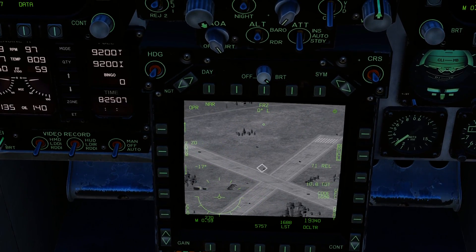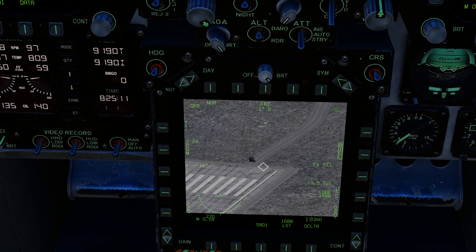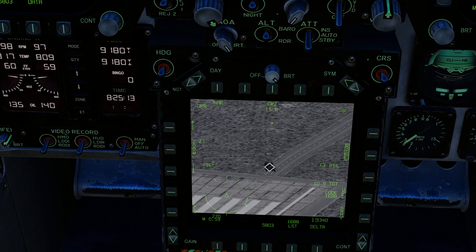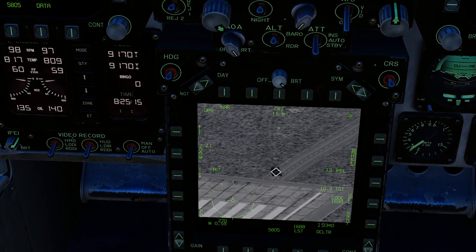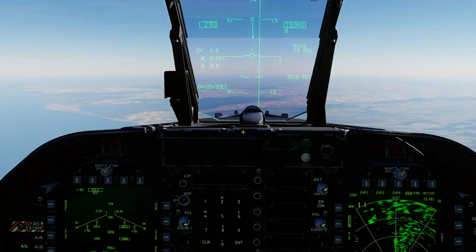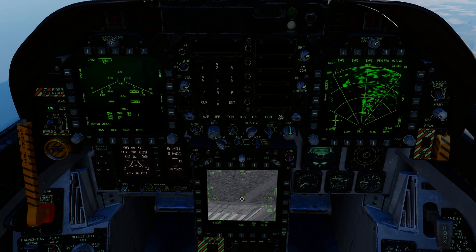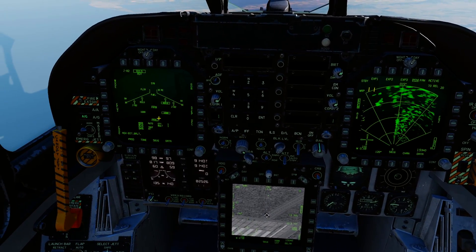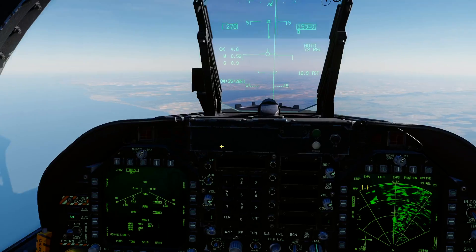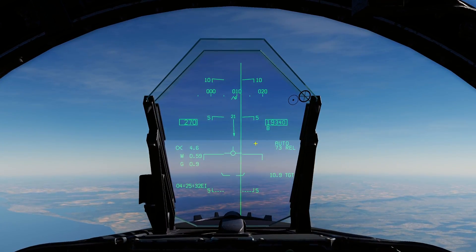We need to designate a spot on the ground. So we're going to zoom in on this guy again, get him pretty much there, and we're going to press TDC depress again to designate the spot on the ground. Now our bomb fall line is looking at that spot there. We've got our bomb selected and we've got some symbology on the HUD. We are in auto laser mode.